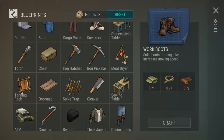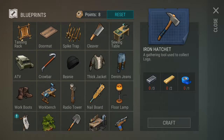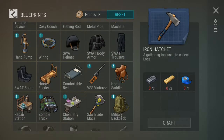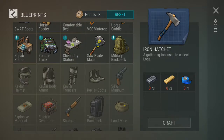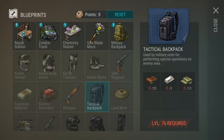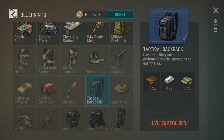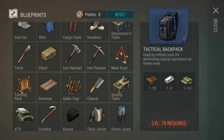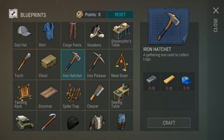I think with the iron hatchet we can break the iron doors - I'm not sure, but I think so. I also really want to make the military backpack because we can carry more items. It's a tactical backpack used by military units for performing special operations. I think we can carry more stuff with that too.